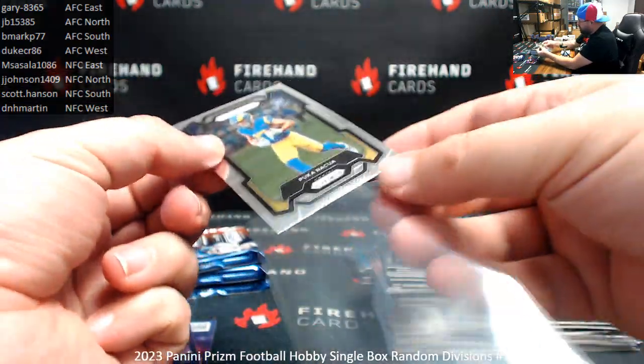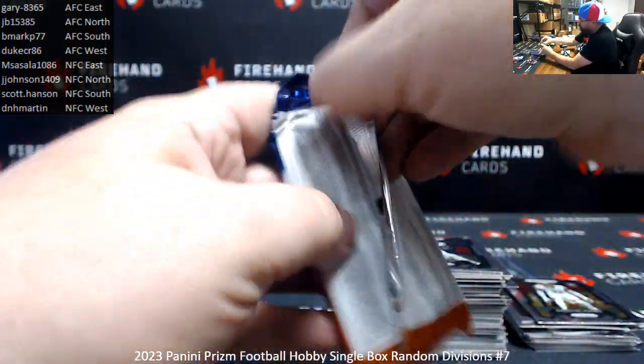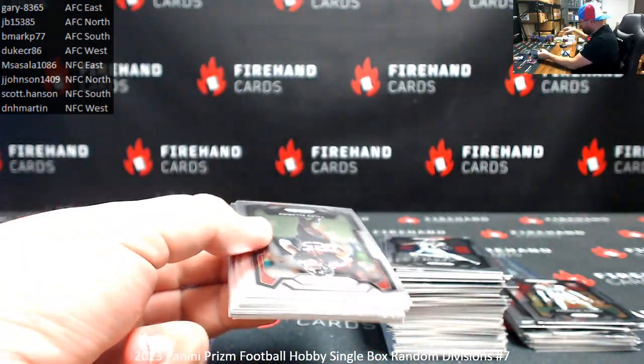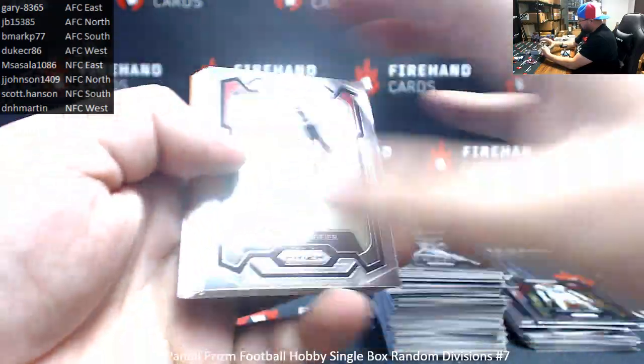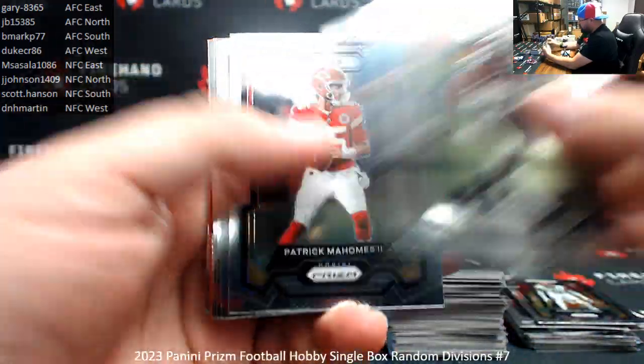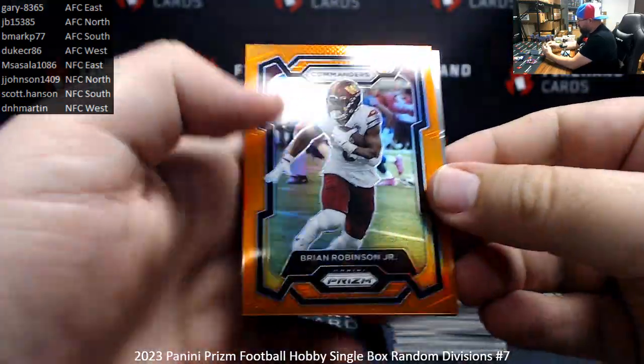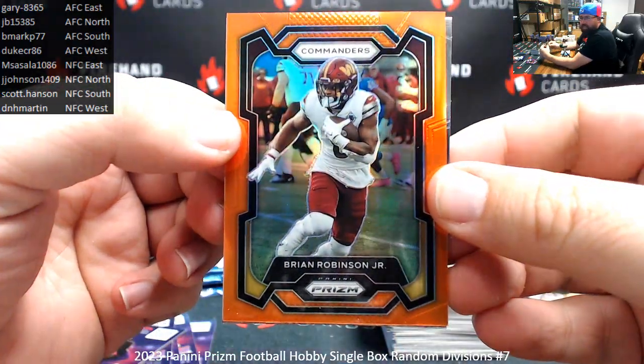Puka Nakua, base rookie. Brian Robinson Jr. for the Commanders, 249 — NFC East, Emsa Sala.